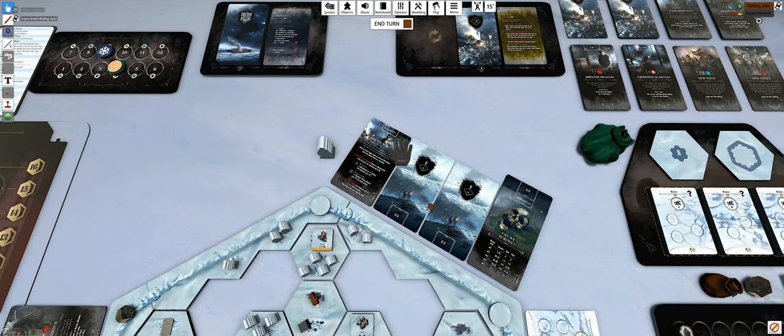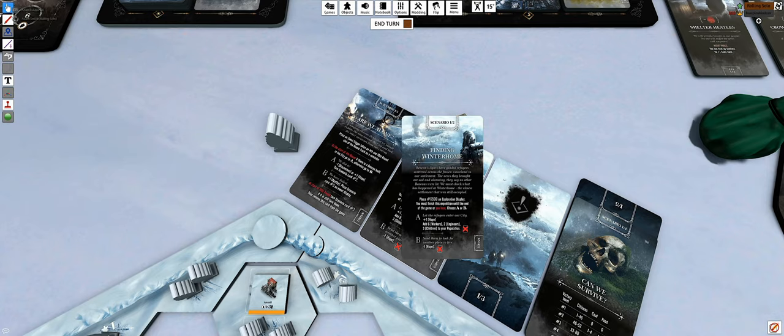Flip the scenario two card: 'Finding winter home - beacons' lights have guided refugees to our settlement. The news they brought is sad and alarming - no other beacons were lit. We must check what has happened at Winter Home, the closest settlement still occupied. Place X500 on the exploration display - you must finish this expedition before the end of the game or you lose.'